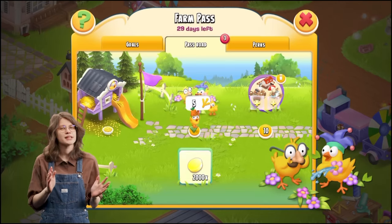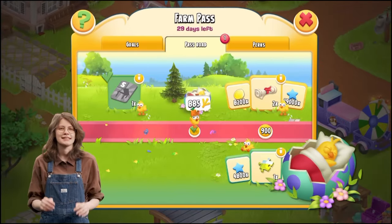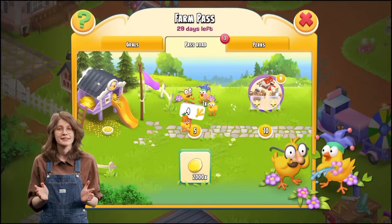First of all, in the Dairy News they gave us a little sneak peek of the upcoming Farm Pass with these decorations. There are two chick decorations. One of them is this merry dancing chick. I love the chick with the glasses and mustache — I think it's so cute and funny. Unfortunately it's in the pay door, so you will have to buy the Farm Pass if you want to get it.